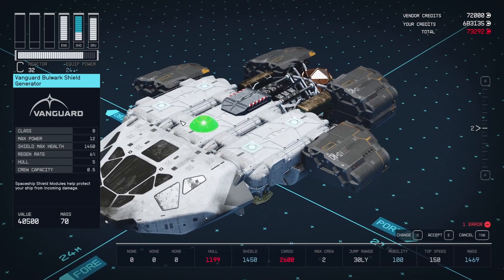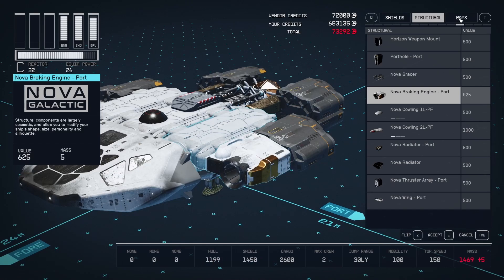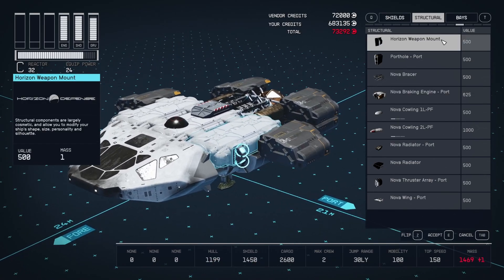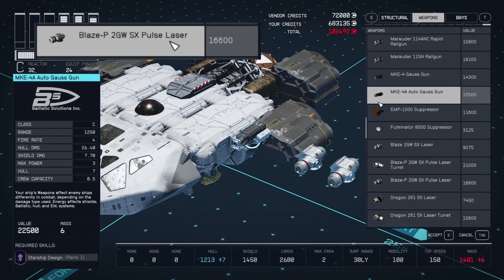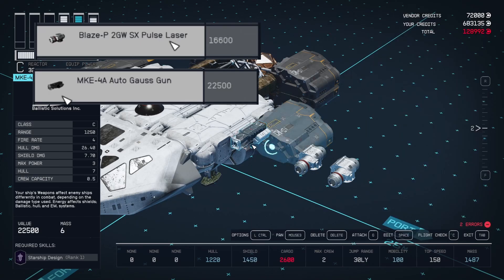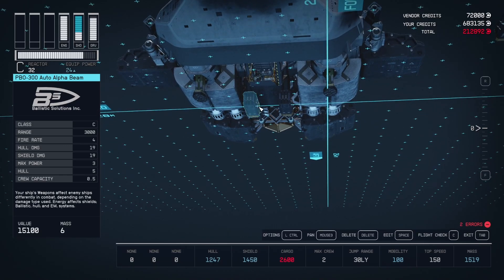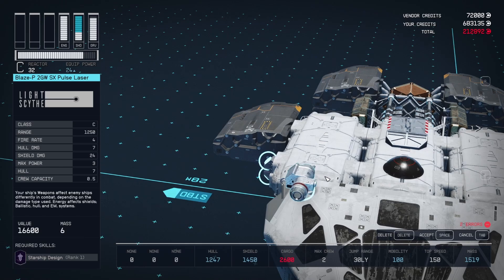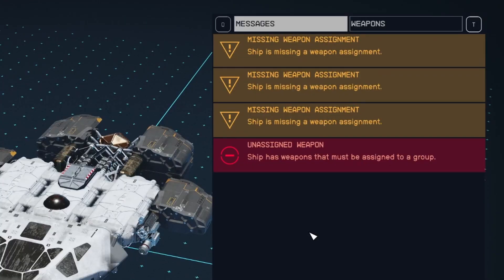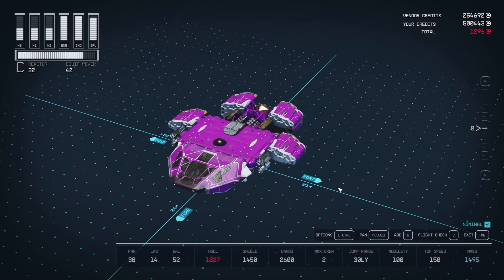Now we can add the shields — we choose the Vanguard Bulwark Shield Generator for max shields. And finally, we can add weapons. These are completely optional based on your preference, but first we're going to add a weapon mount on the left and right sides of the Hab. I choose two of the Blaze P 2GW SX pulse lasers, two of the MKE 4A auto Gauss guns, and four PBO 300 auto alpha beams. Two fit on the bottom of the landing pad, four can fit on the two weapons plates. The final two have to be placed on equipment plates, so we can't add those now. But the ship is already crazy strong. To finish it out, we need to assign three weapons, pay another quarter of a million credits, and then pick the color.